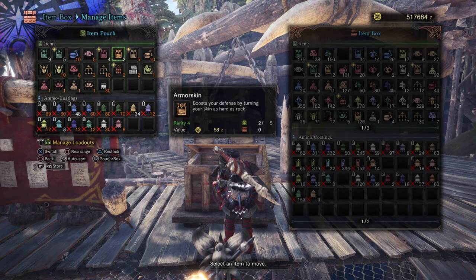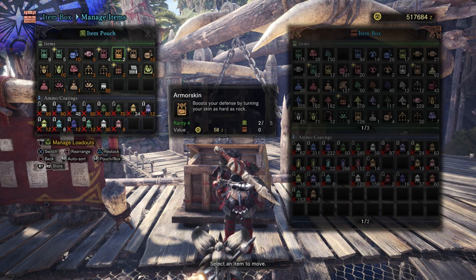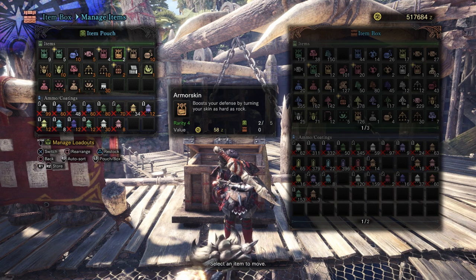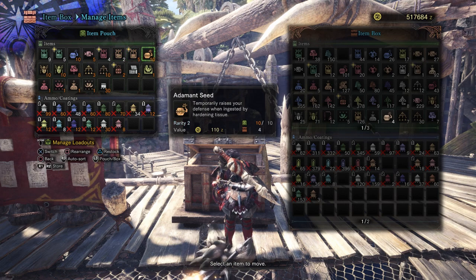This brings us to the second item you will need a lot of. When Devil Joe pins a hunter, there is a chance it will inflict defense down on the pinned hunter due to its corrosive saliva. This can happen during the fight as well, but it will more often happen when he tries to pin you down. It'll be very important to make sure you have a way to negate defense down or increase your base defense by using armor skin, mega armor skin, and admin seeds. Definitely stock up on these three items and look into armor that can negate defense down.